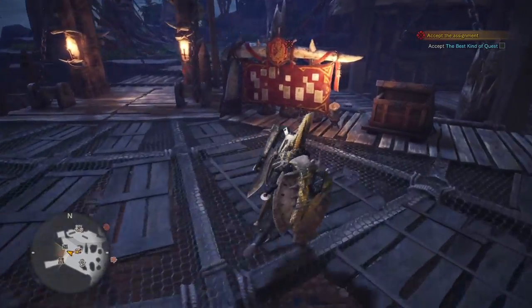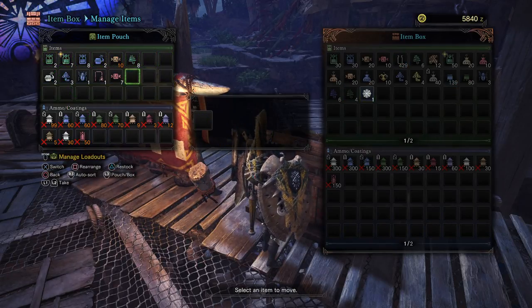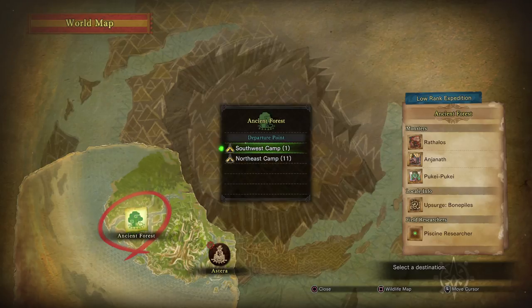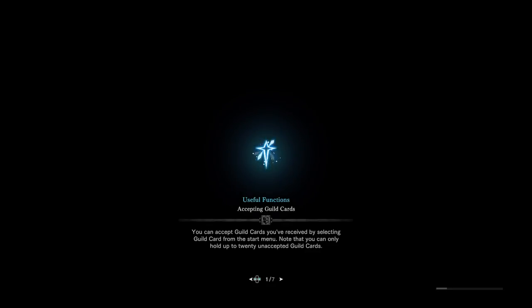So this is a pink little fishy that you can catch and we're gonna go look for it. It should be quite easy to get. You can see the location in this quest for where that fish is. The hunter's notes say this fish can be found everywhere in all of the different locations in the game, so it might actually be found in most of the little ponds here.